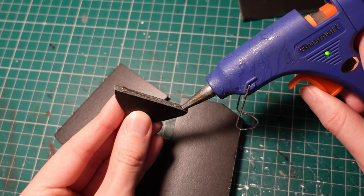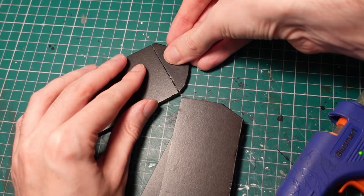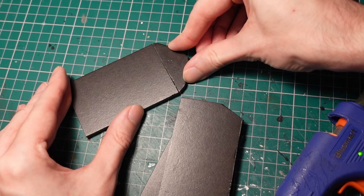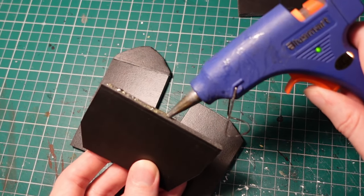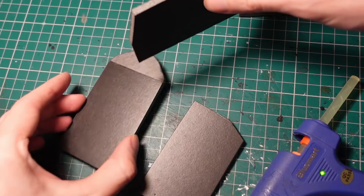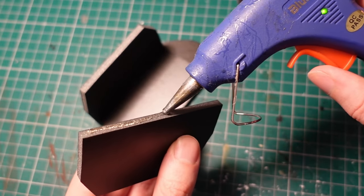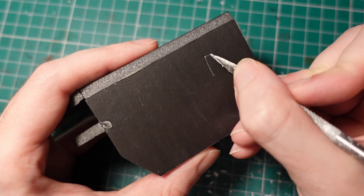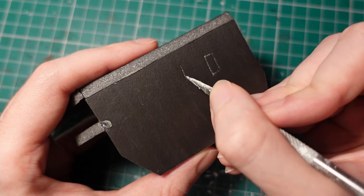I also put a curved piece on the front, so you get a bit of a platform, and it might look a bit like a pulpit at the front. Using a pointy tool, I carved out the shape of some windows, so you could have some kind of arrow slits or gun ports in the side.